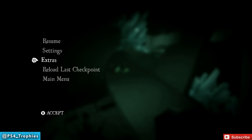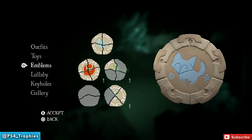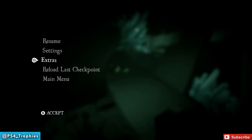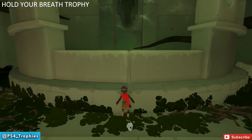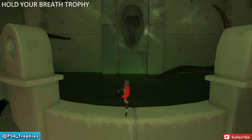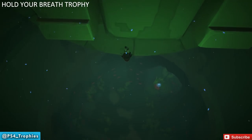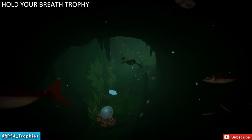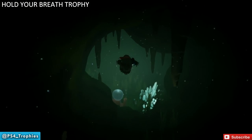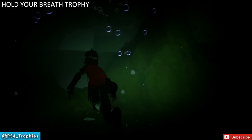Hit the options button and go to extras — we have all but one lullaby and all but three or four emblems. What we're going to do now is reload the last checkpoint, which will put us right before we first dropped into the water. We're going after the 'Hold Your Breath' trophy — completing this entire section using only one bubble. You can't get a bubble in the first section or the third section, but you are allowed one bubble in the second section.